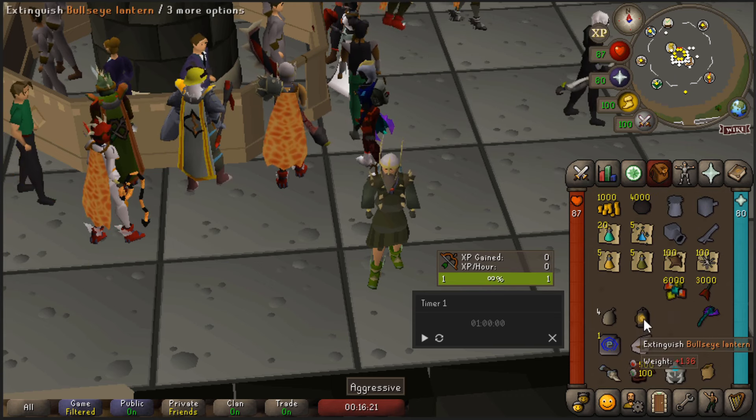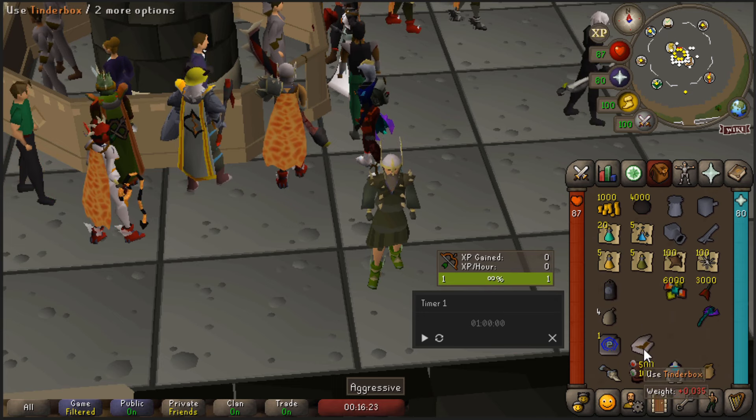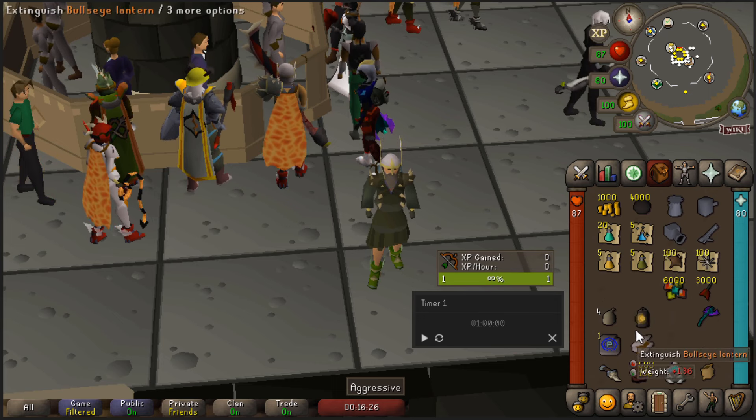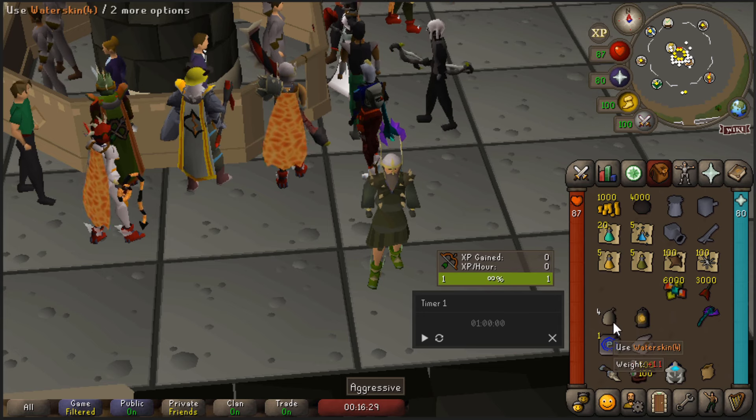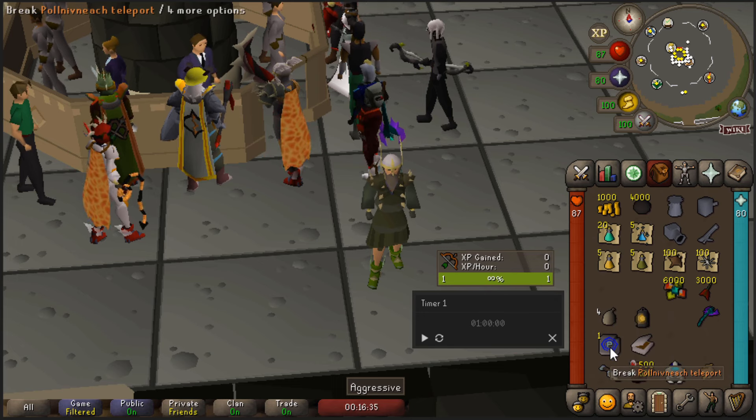This rewards you with the Kharidian headgear which acts as a light source that does not fail. If your light source goes out, it will switch to the first spot available in your inventory and you'll need to relight it as fast as possible and rearrange it. Just bring one dose of waterskin to travel to Sophanem, or you can take a bit of damage.